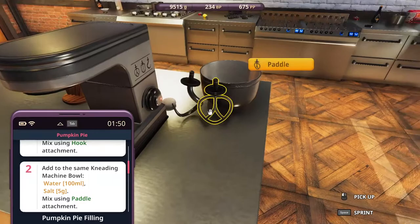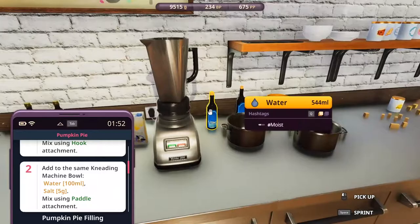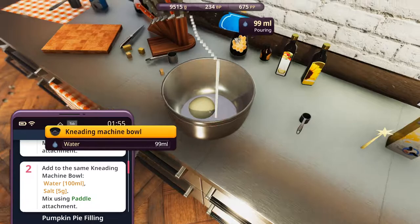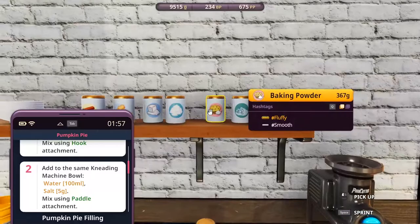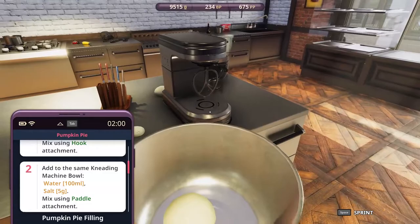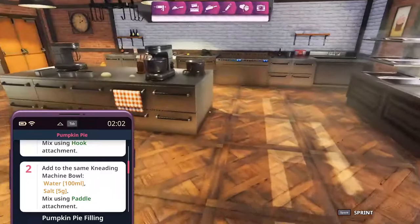Now we need to add water and salt. Water - there it is. 100 milliliters. And salt - is starch salt? One, two, three, four, five. Now we're using a paddle - go here. Now we're using this dough. A minute 50 seconds - go. Now it's ready - it's a crust!